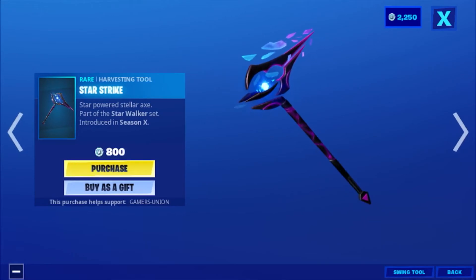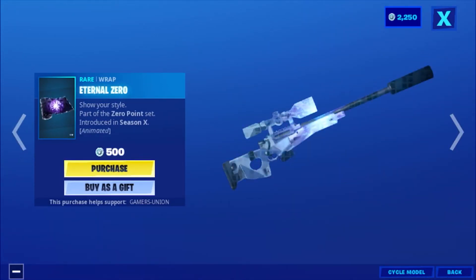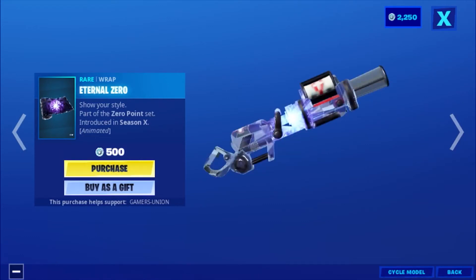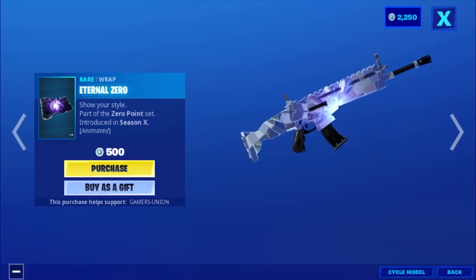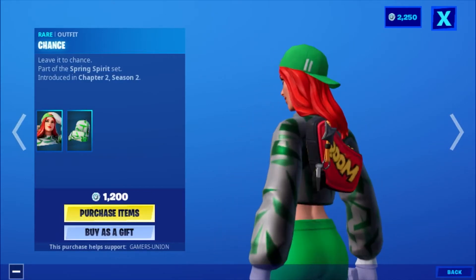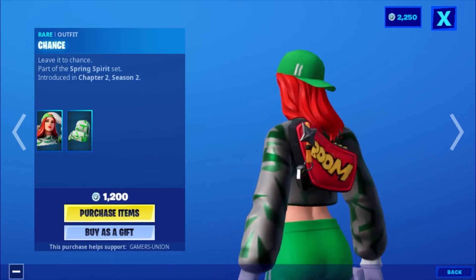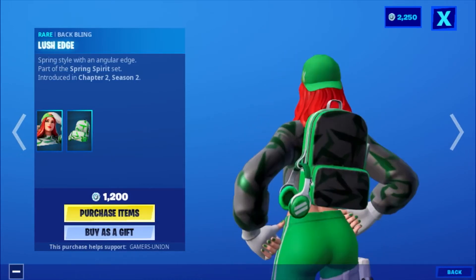Then we have the wrap External Zero, short style, part of the Zero Point set, introduced in Season X, 500 V-Bucks. Then we have the outfit Chance — 'Leave it to chance' — part of the Spring Spirit set, introduced in Chapter 2 Season 2, 1200 V-Bucks.